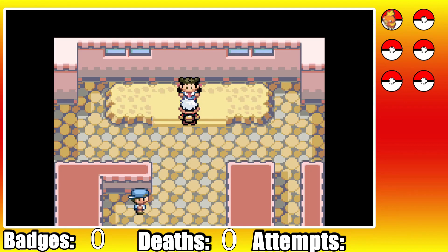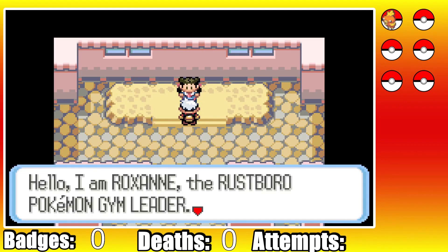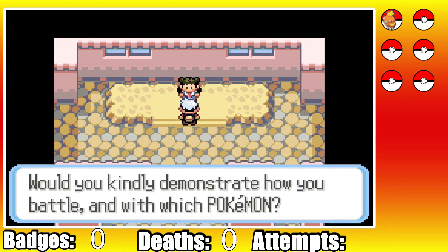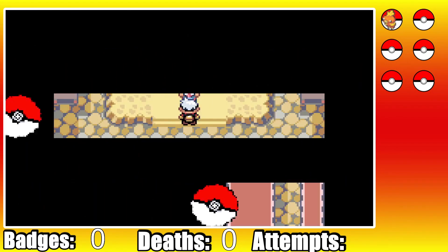Remember those other three encounters? We can't get any of them until we've beaten Watson, and since the level cap for Roxanne is level 15, we can't evolve Torchic either. So we're in for a world of hurt.